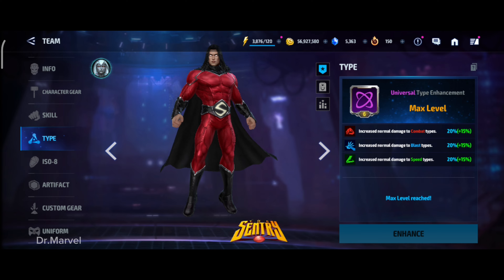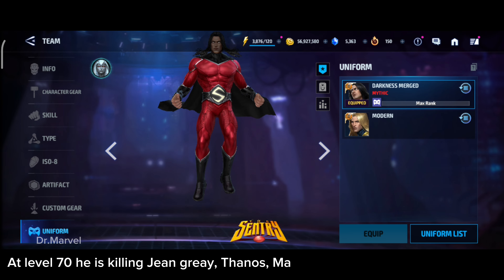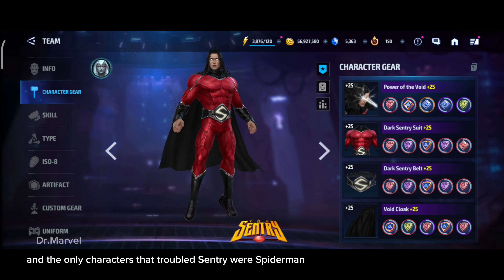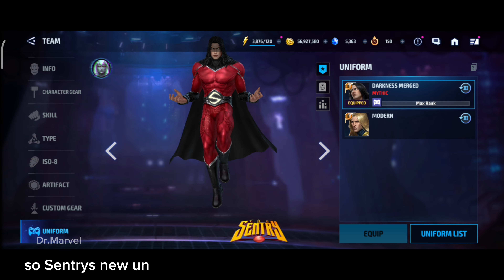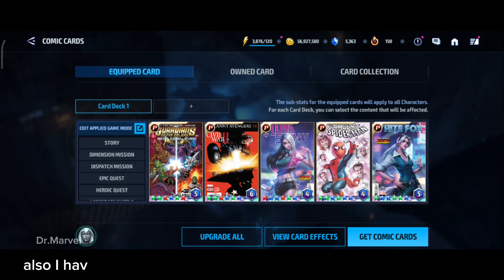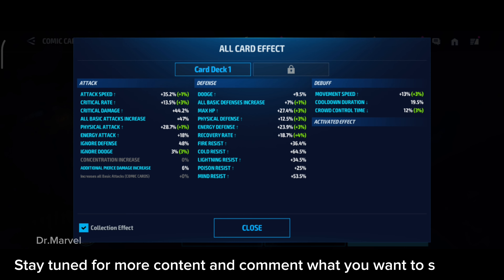So the answer to 'is Sentry's new uniform strong?' — it's a yes. At level 70, he is killing Jean Grey, Thanos, Madeline, and even Surfer effortlessly. The only characters that troubled Sentry were Spider-Man and Wolverine, and sometimes Surfer. Sentry's new uniform is a must buy, which costs 1645 crystals. I have just 6% pierce, so your Sentry might perform even better. Stay tuned for more content and comment what you want to see next.